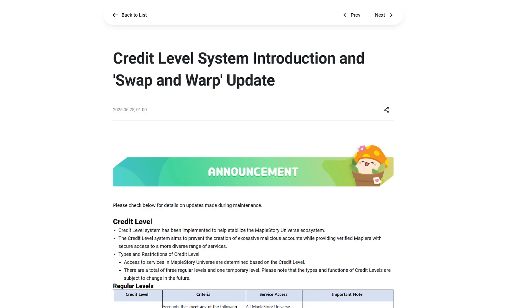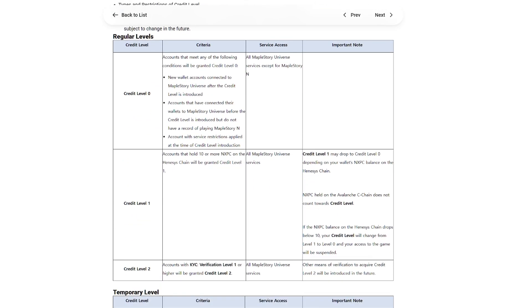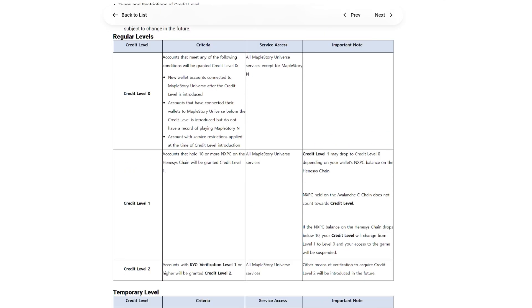With one of the latest announcements, a credit level system was introduced. In order to start playing, you need to have a credit level of one, unless you created an account before June 25th. With this update, credit level zero — basically having no tokens — means you cannot play the game, you cannot download the game. Your account needs to hold at least 10 or more NXPC on the Hennessy chain.